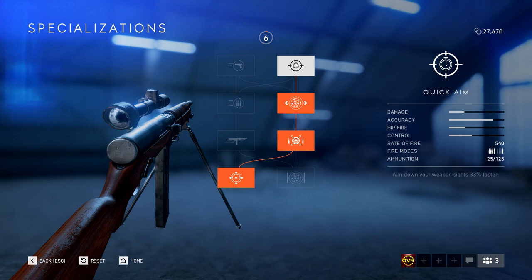Next on that tree I went with high-velocity bullets — ten percent faster bullet velocity helps you get on target quicker. The other option on that side of the tree was the hip-fire specialization. This weapon could be used like an SMG, but I treat it like an assault rifle, so I figured high-velocity bullets would suit me better.